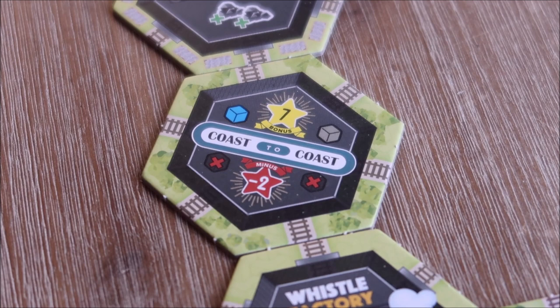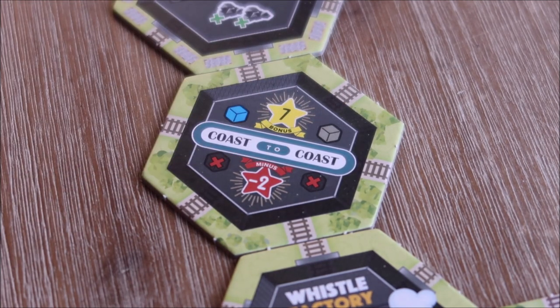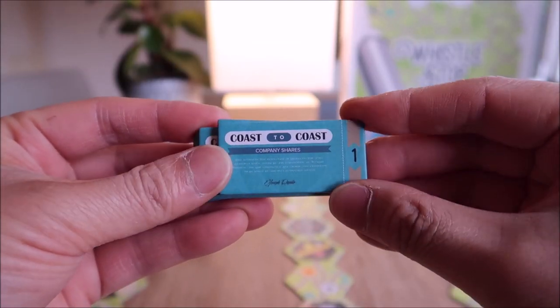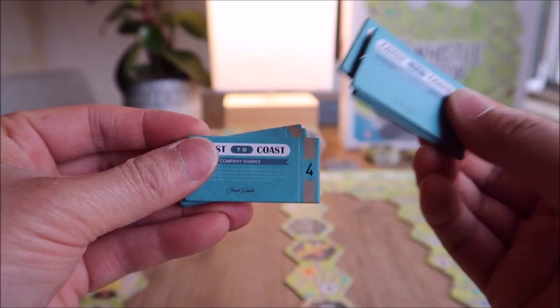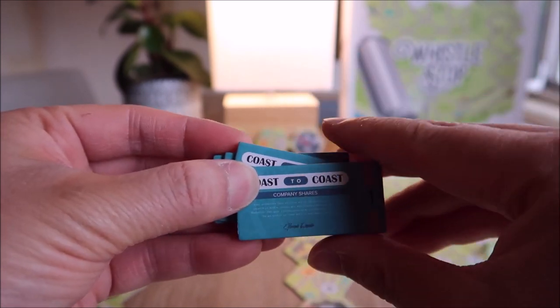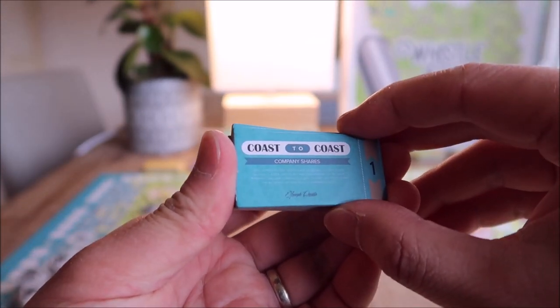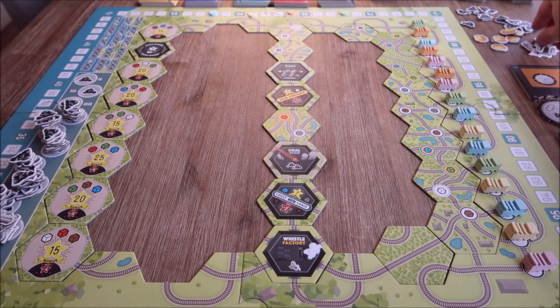You've also got freight company tiles — when you land here and trade in those cubes you get seven victory points but also gain a freight tile. Players acquire share tiles which are numbered in the order people take them, not as victory points. Whoever has the most of a particular share type gets 15 victory points in that color. Now let's have a look at the intricacies of the gameplay.